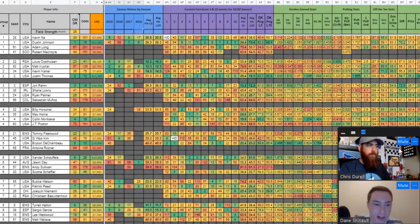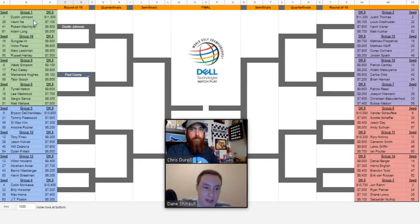Starting in group one — Dustin Johnson looks like he gets a pretty good group. Kevin Na has been good in match play. Those two are the only guys I'd want exposure to even if I'm building 150 lineups this week. I want quite a bit of DJ; I think he has a pretty good path to the quarterfinals, and then a sprinkle of Kevin Na. DJ is by far the favorite — he's won here before, been good on Pete Dye courses, and been playing well lately. Kevin Na would be the bracket buster. A large percentage are going to come in on Dustin out of that group.